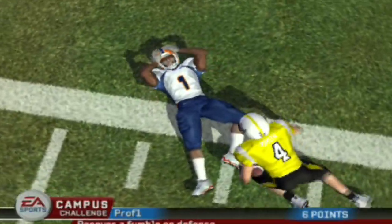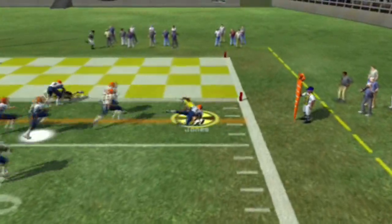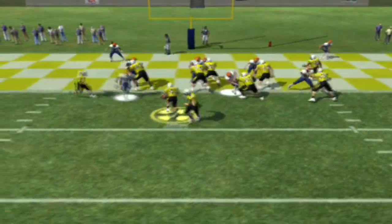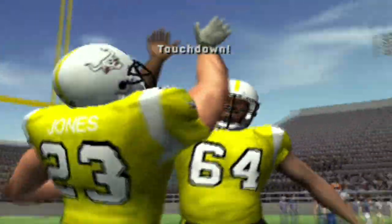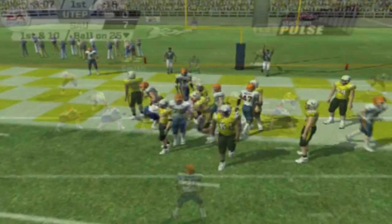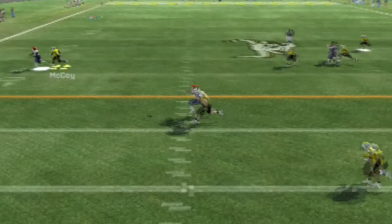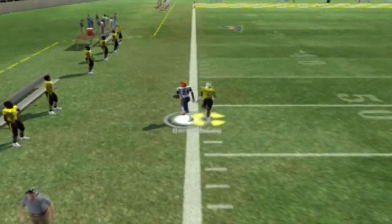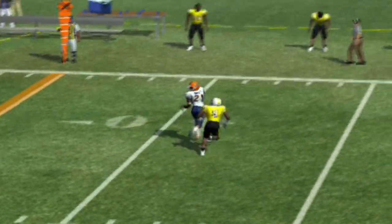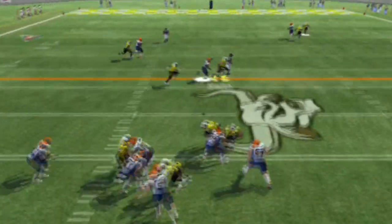Davis gets the strip and Smith scoops it up, taking it inside the 15 down to the 13-yard line. We're doing our thing on defense as always. Jones heads to the end zone but gets chopped down at about the two. On second and goal from the one, Jones takes it right up the gut — touchdown SAU! We get on the board first — our second lead in school history! Henry looks to pass and finds his big-time receiver for a nice gain, picking up a fresh first and ten.